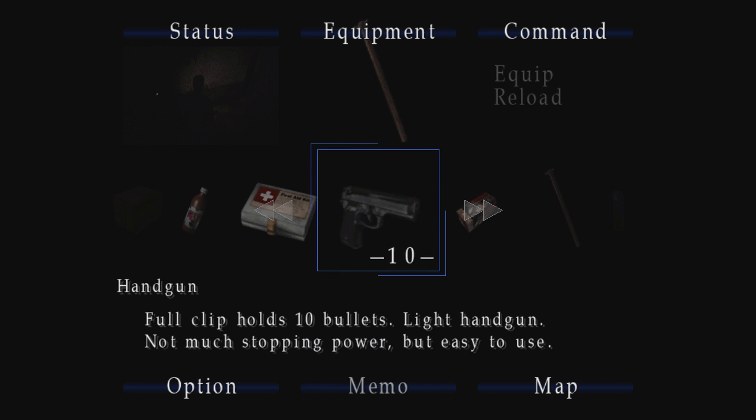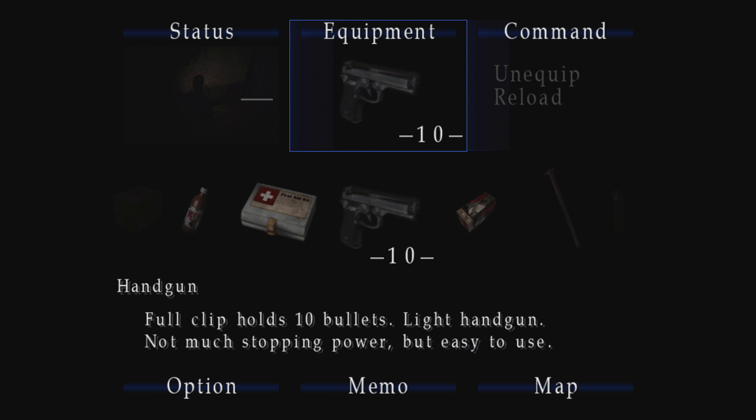Handgun bullets! Oh, lots of handgun bullets. Nice. How many do I have now? I don't know why I press Y — I press start for the inventory. Oh wow, 70. So I've got 80 handgun bullets. Let's probably equip that and start using some. I'll probably have enough. Okay, we're going the way we want it now.